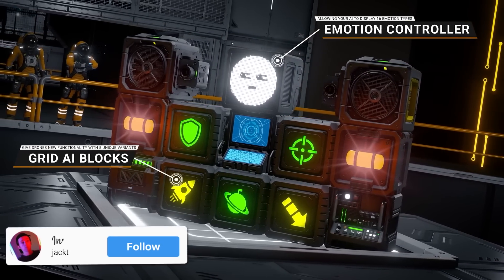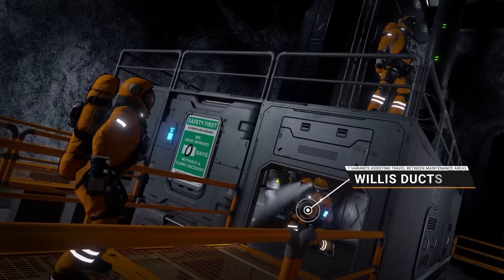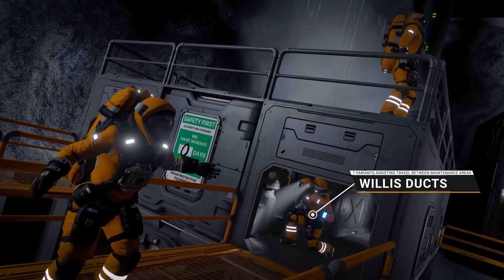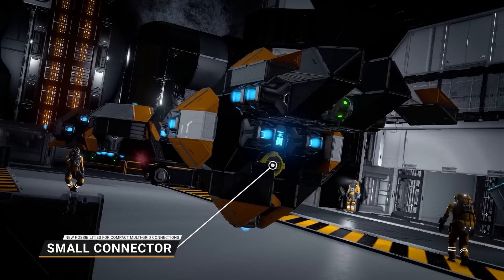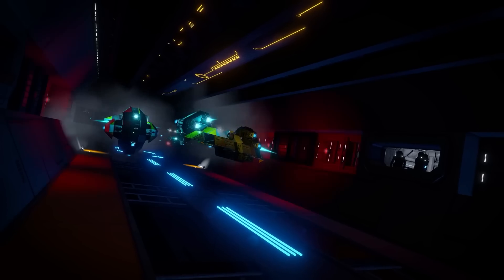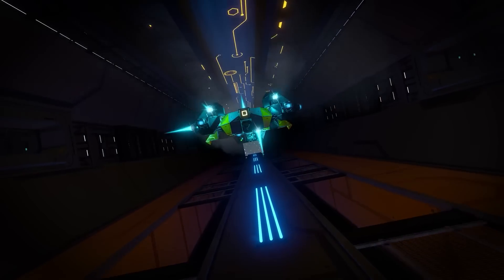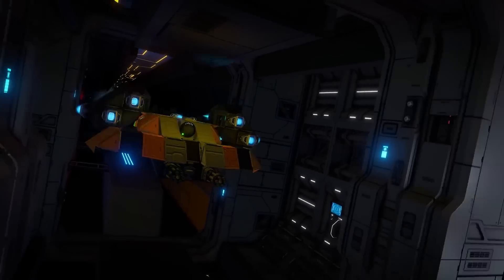Thankfully, there is an entire guide that I will link below to this video where you can read more on the Grid AI. Keen Software House's Space Engineers team has provided this complete guide that makes understanding Automatons and the Event Controller block much, much easier. I highly recommend you go and give it a read — it will make your experience more enjoyable when it comes to understanding this update. I know it's confusing, just give it time.